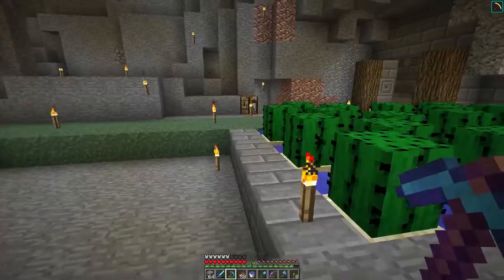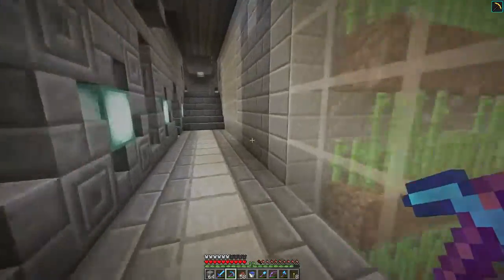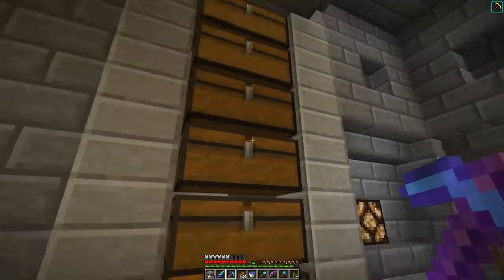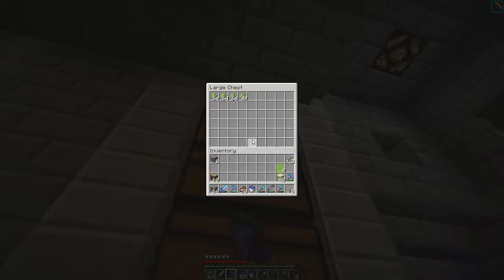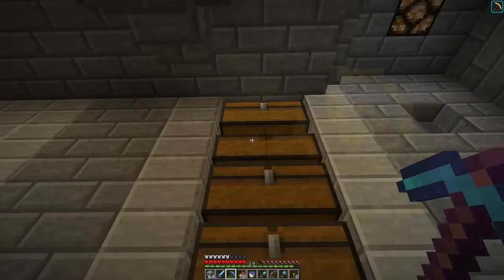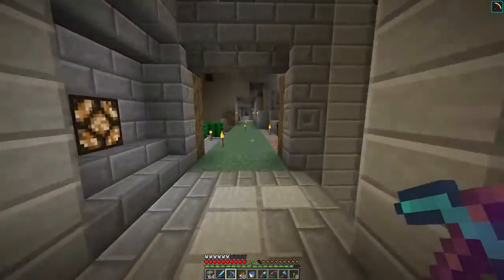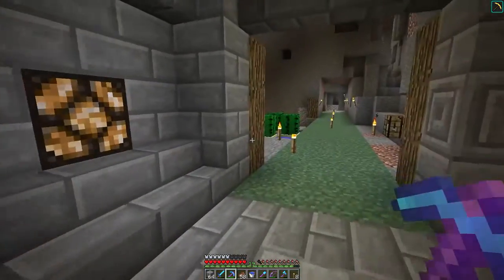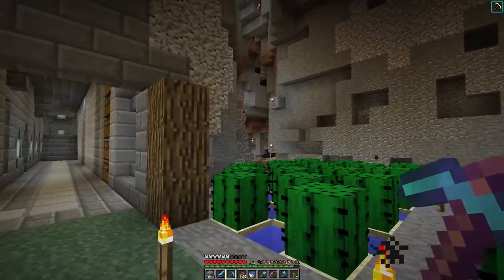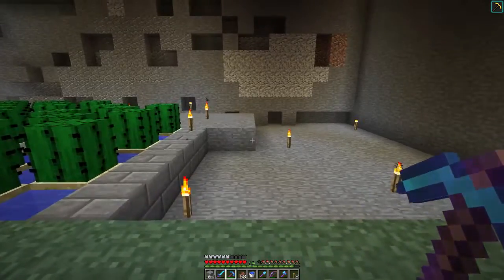I've cleared out this area here. If you're wondering where I am, I'm in the underground civilization. Just here is our sugarcane farm, which I've turned on while I'm here. These chests all the way up — this one's full, and this one we've started filling up now too. I'll fill this one and then turn it back off again, because I don't want it to get clogged up. Eventually I'll leave this on full time and take the excess to the storage system via minecart.